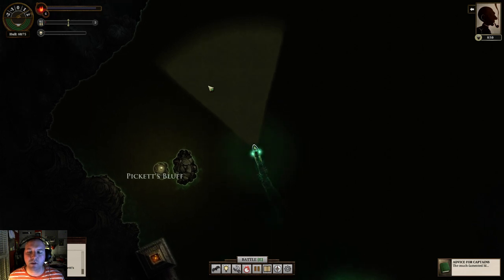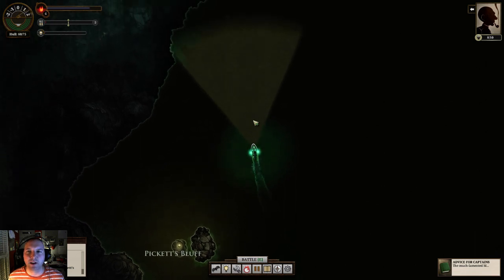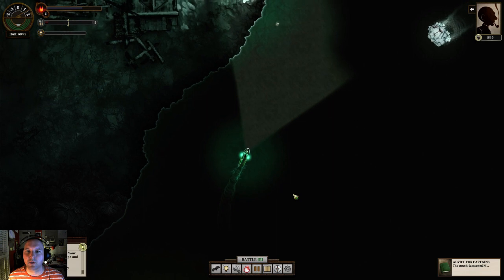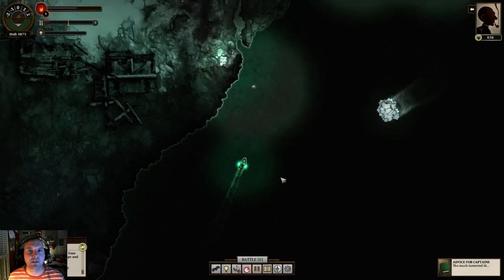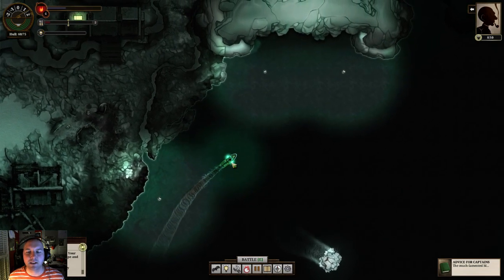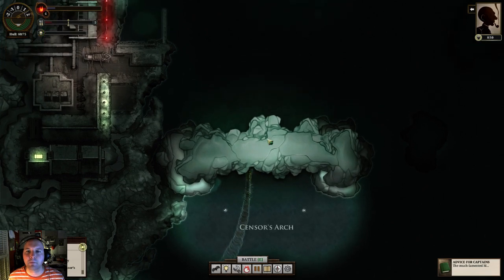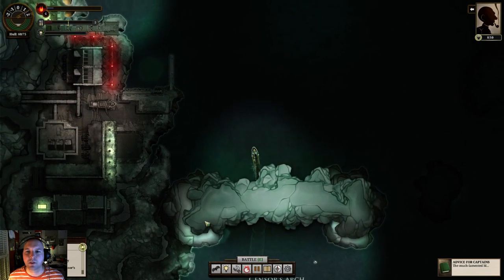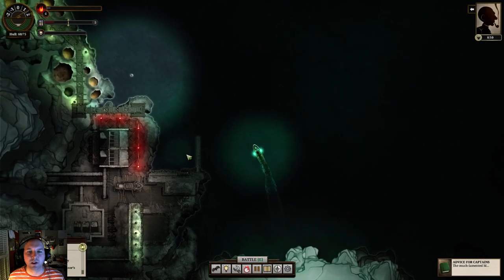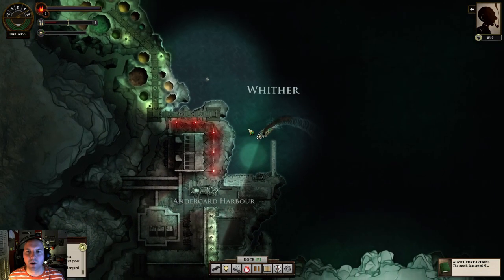We're just going to kind of meander north here. Full speed ahead. If there's one downfall of this game - and they did it on purpose because they wanted the dark seas to feel lonely - travel times can become a real thing. Just going here is pretty quick because it's just kind of close. But here we are entering Wither - another port. Wither is always up here as well, so that's how I knew it was here.